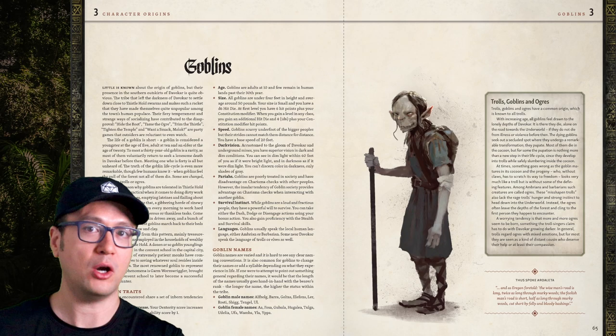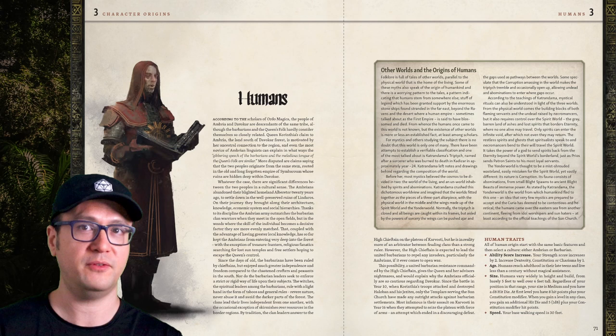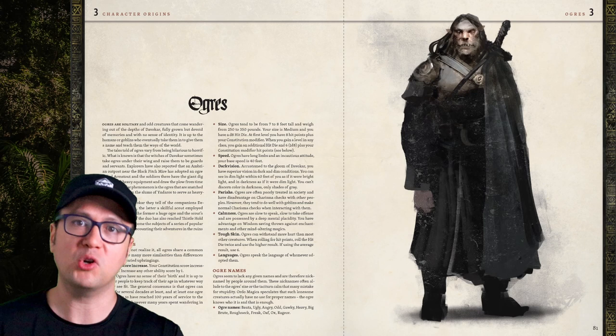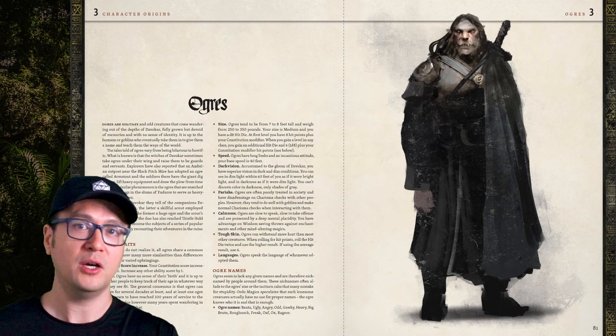Humans come in two major categories: the Ambrians of the Seven Duchies who live in a feudalistic empire under Queen Carinthia, and the many tribes of barbarians thought to be distant descendants of the people of ancient Symbar, now loosely united under a witchocracy. Ogres are creatures that emerge from goblin cocoons in the forest, completely devoid of memories of their life as a goblin or any sense of identity. They go stumbling through the forest and latch onto the first person they see, often ending up as guards, servants, enforcers, and laborers.